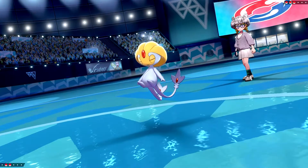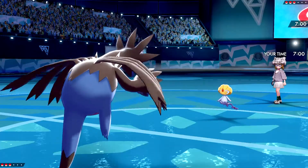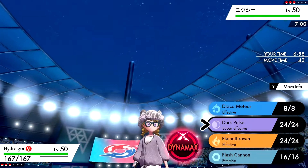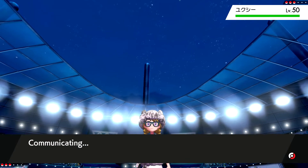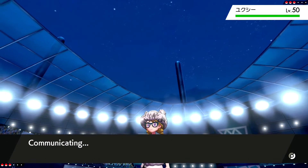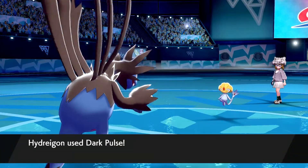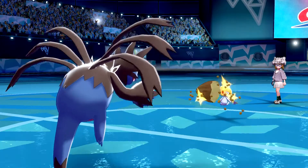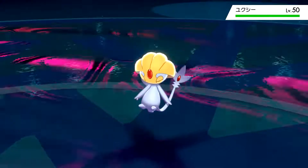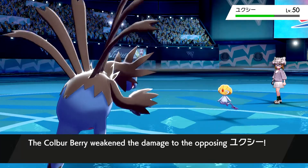They've got the ice type, so they're probably going to be setting up screens. We got a decent lead here. There should be no reason Choice Specs Dark Pulse doesn't KO — I mean, this thing's pretty bulky, but I think it should KO. Oh, never mind, it's got a berry. I can get behind that, that should still do a lot. Wow, that berry... maybe that wouldn't have KO'd.